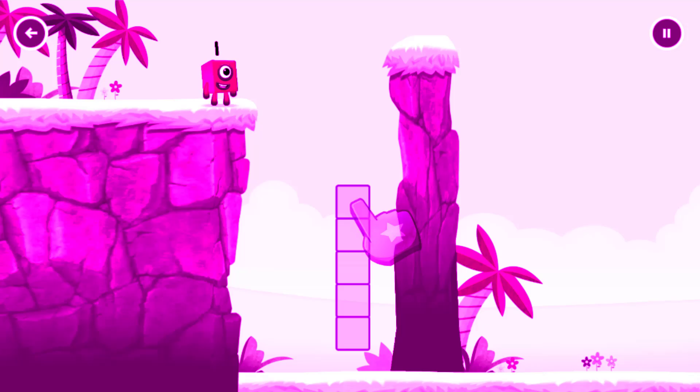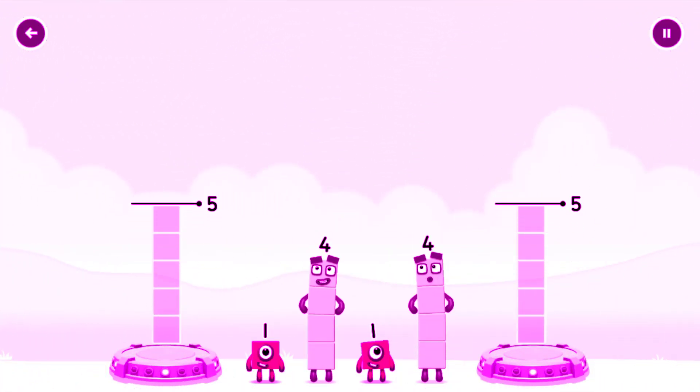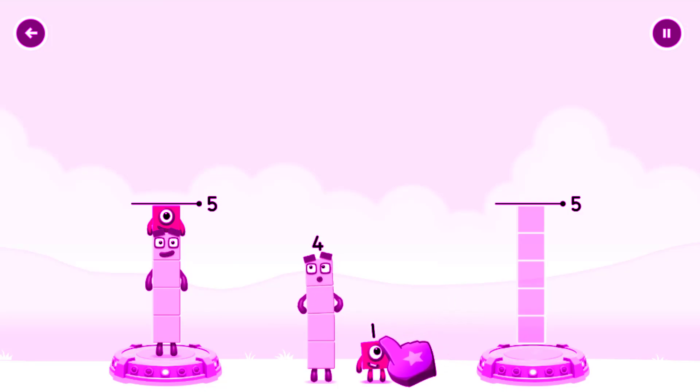Hmm, how can we get across there? Tap to share the number blocks evenly to make two groups of five. Drag the number blocks onto both sides until they have the same number of blocks.